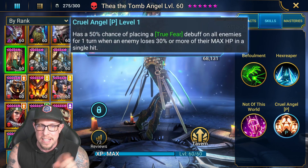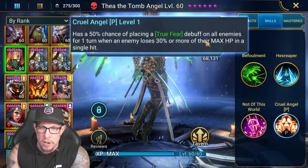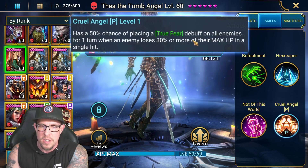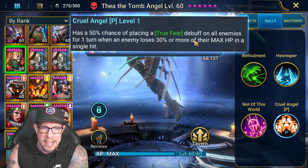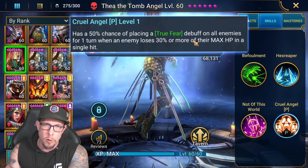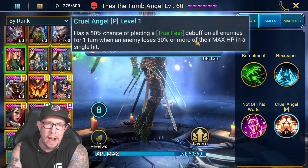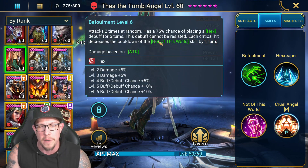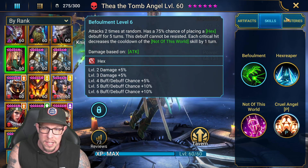Her passive, Cruel Angel, has a 50% chance of placing True Fear debuffs on all enemies for one turn when an enemy loses 30% or more of their max HP in a single hit. Pretty cool passive. Her passive does require accuracy, which is unfortunate because her A1 does not. This debuff cannot be resisted. So that's her kit.